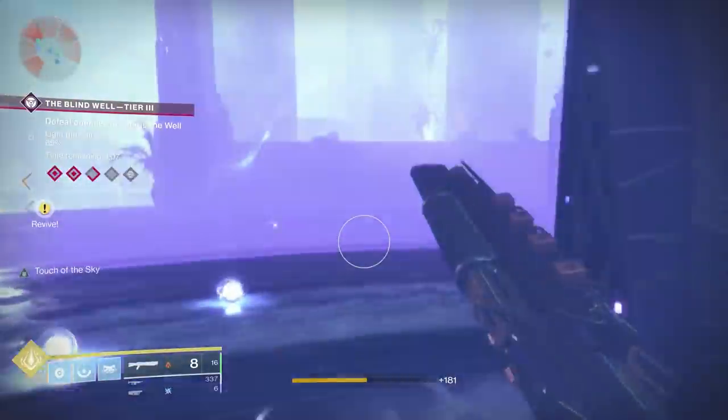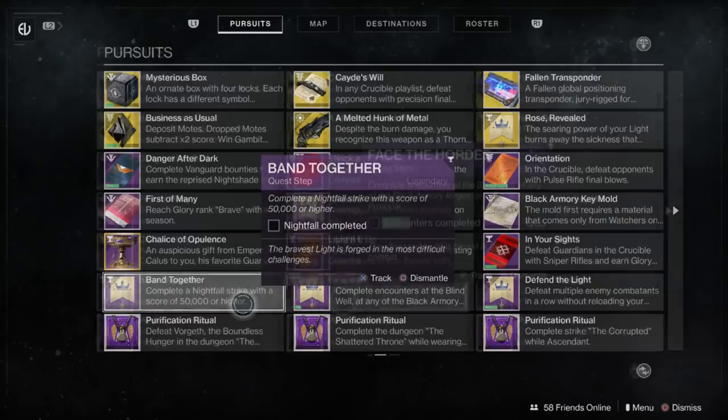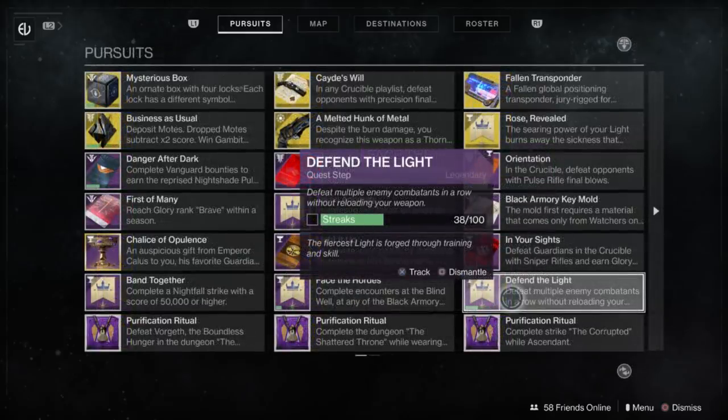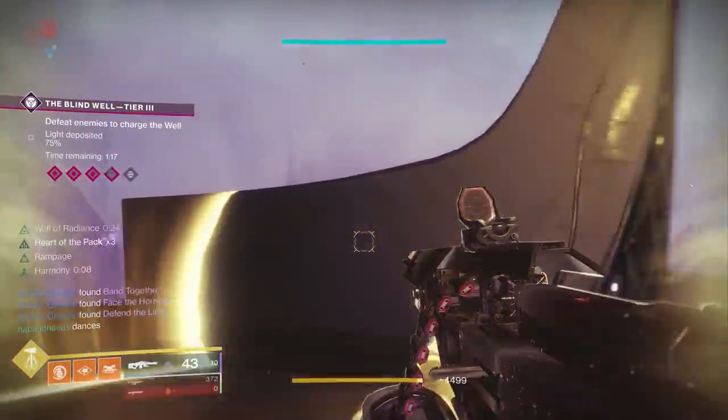Those quest steps are: number one, Band Together — complete a Nightfall Strike with a score of 50,000 or higher. Then after that you have Face the Hordes — complete encounters in the Blind Well, at any of the Black Armory forges, or in Escalation Protocol. And lastly, you have Defend the Light — defeat multiple enemy combatants in a row without reloading your weapon. Here are some time-saving tips.